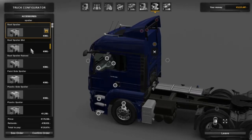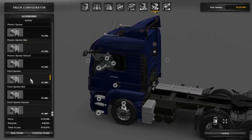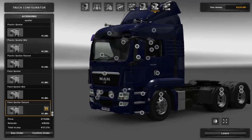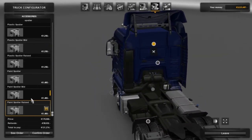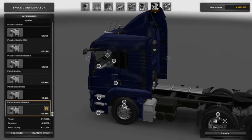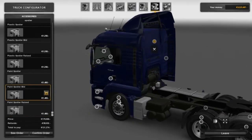So this is where it happens - we can see the options ranging from a roof spoiler all the way down to the painted side ones. I like big and beefy trucks so that would be my cup of tea. I'm going to go for the second from biggest.